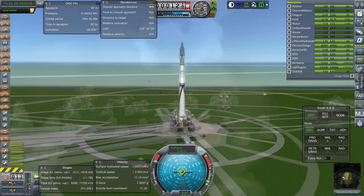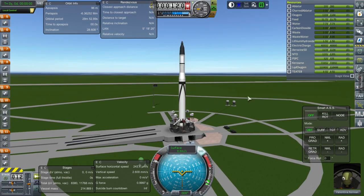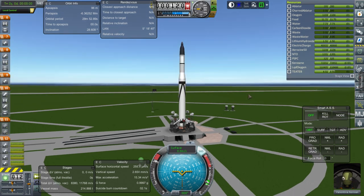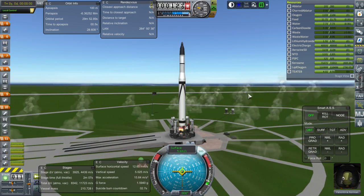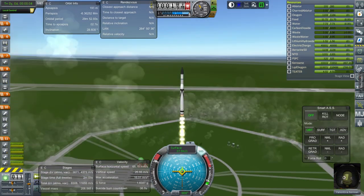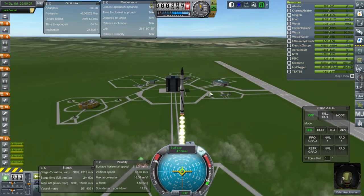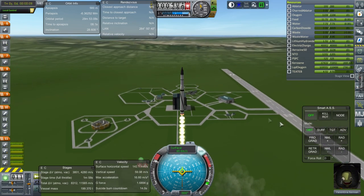Okay, let's try this again. Throttle up, SAS on, and ignition and launch. Okay, it worked this time. That does happen — the crash on releasing the rocket, but not this time.